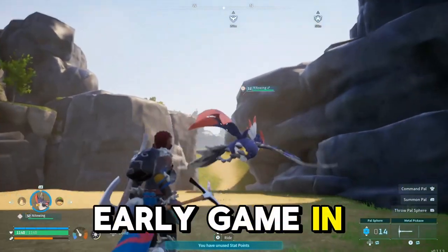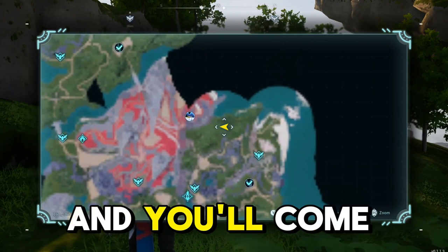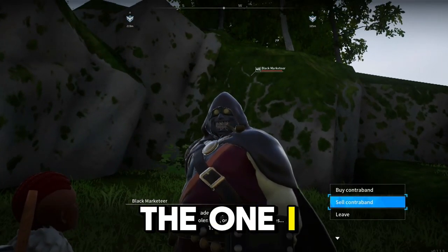How I get a ton of money early game in Palworld. Come here on the map around coordinates 148, 362 and you'll come across the black marketeer. There are more of these guys dotted around the map, but this is the one I choose to use.